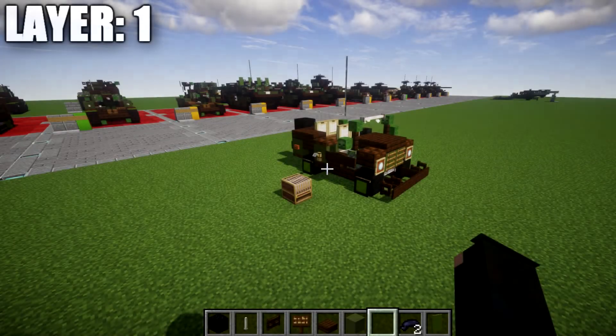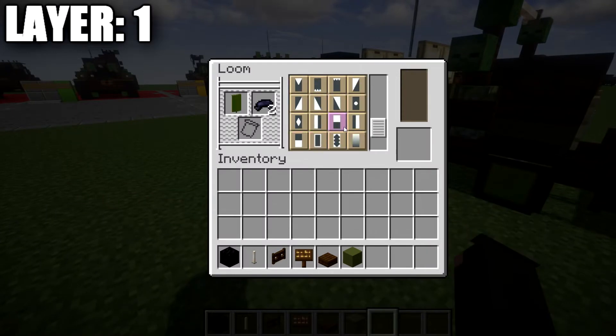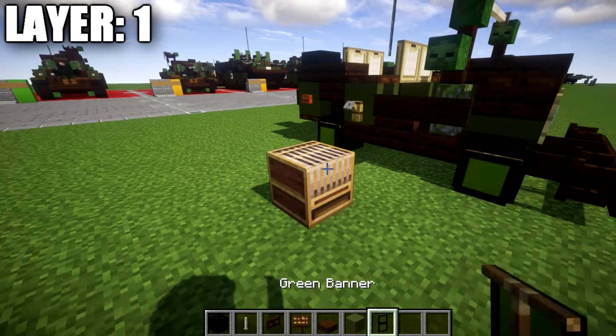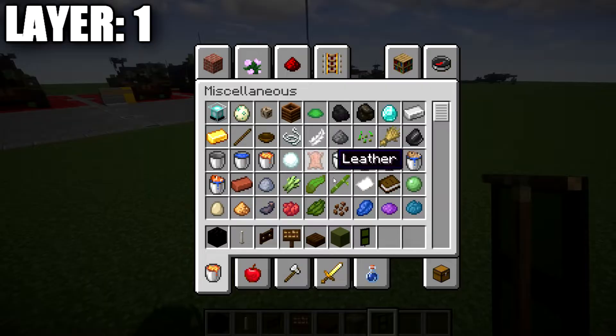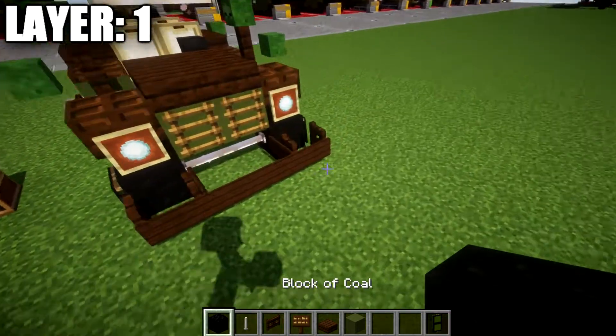Let's move into the tutorial beginning with layer one. For layer one, go into the loom and place down a green banner with some black dye. Select the dice pattern that has an outline of black all the way around, grab that banner, then select the design that puts a line right down the middle with black so it splits into two squares. Grab that banner — we'll be using it for the wheels shortly.